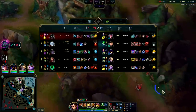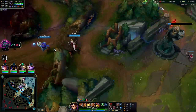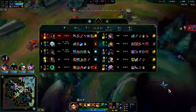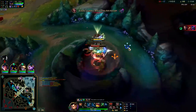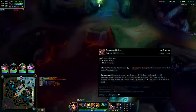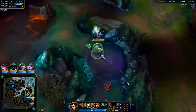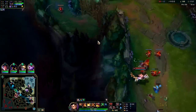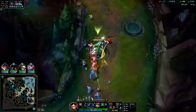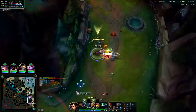They're gonna get that Herald of course. Veigar please tell me you have more than 100 AP from passive — oh okay 140. I'm happy, that's decent enough. With how easy I think his lane was I think he should have around 150-170, but 150 is pretty good.